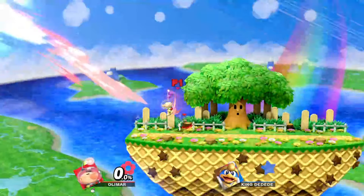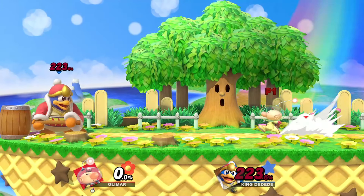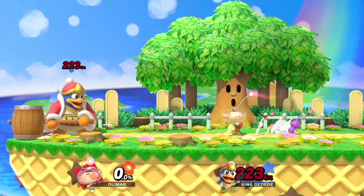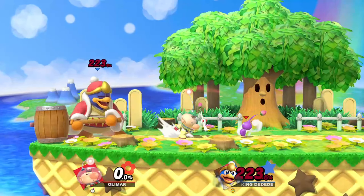Did you catch that? Let's go over that clip again to see what happened. We can see Omar runs up to Dee Dee with a white Pikmin in front. Normally this is the Pikmin used for Smash's scenarios, but when he turns through a raw back air, the purple Pikmin suddenly jumps the queue.